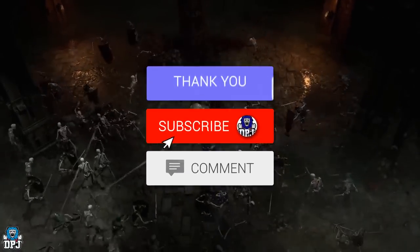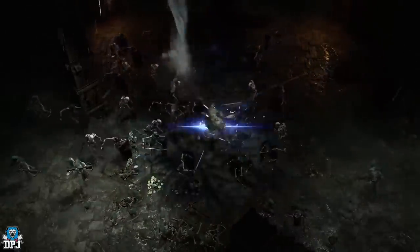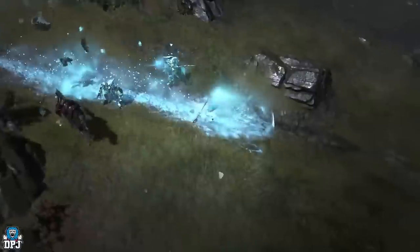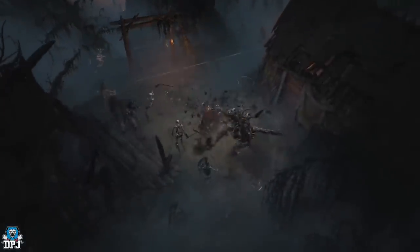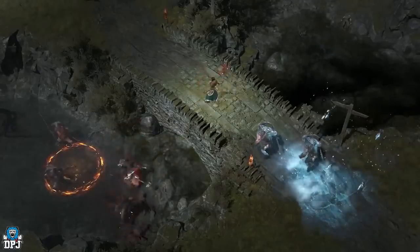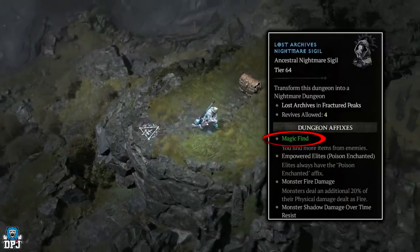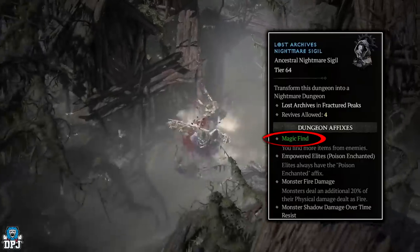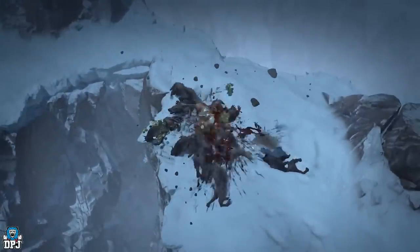My name is DPG. If you enjoy the video, leaving a like really helps out, and if you like what you see, be sure to subscribe. After season one, dungeons have rotated and things have changed — this is an updated video. When it comes to farming specific dungeons, any dungeon in reality is fine, but rolling a nightmare dungeon with a magic find modifier is a much better method for increased drop chances.